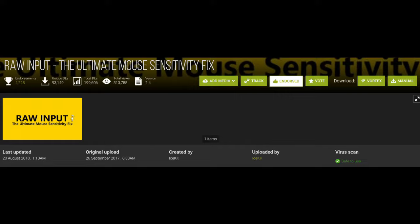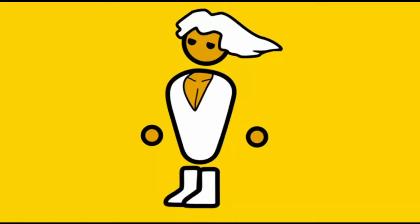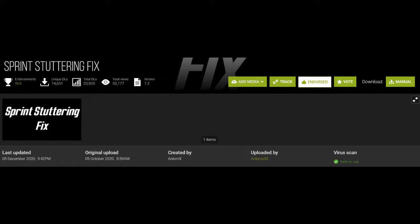Next is RAW Input. RAW Input is a universal fix for the mouse. I know many people like to play Fallout with a controller, but RAW Input is a must for me to easily solve all mouse issues. RAW Input disables mouse acceleration and mouse smoothing. It also adjusts sensitivity so it is the same horizontally and vertically, both in game and in the menus. And finally it also lets you choose your sensitivity while aiming down sights and scopes. The default is 75% which feels fine to me.